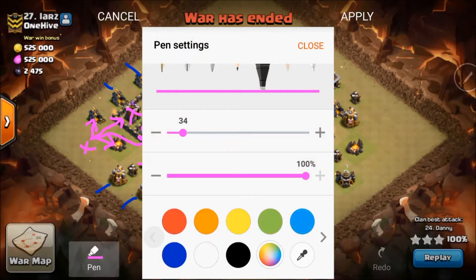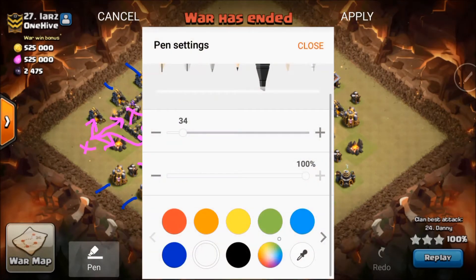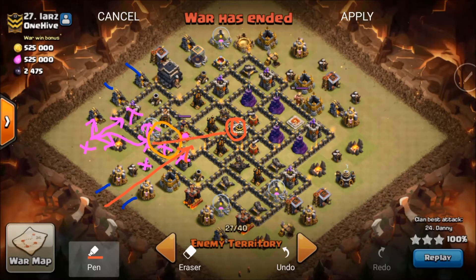Now let's go to the next phase as the Queen Walk is going. He's going to drop a hog — that hog's only purpose is to come up in here and pull the CC so that the CC will aggro the Queen. The Queen will then take out the CC along with the enemy Queen. It's going to be a hound in this particular case, just so you know.